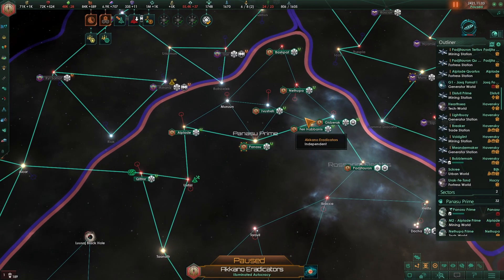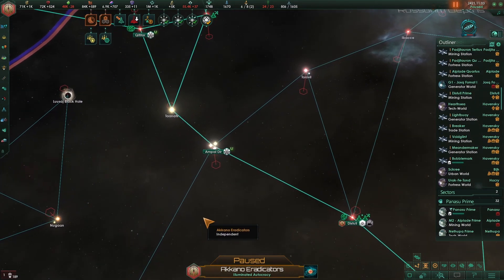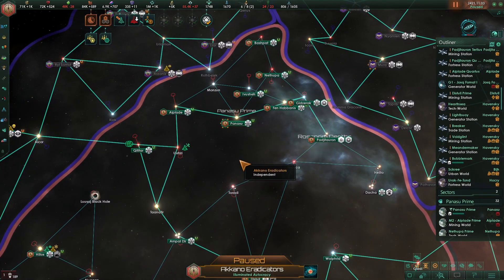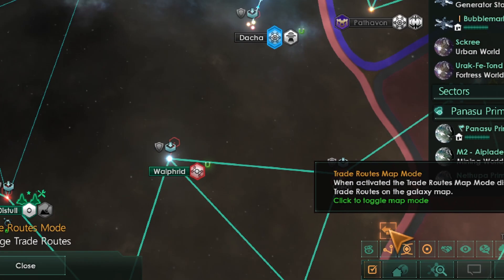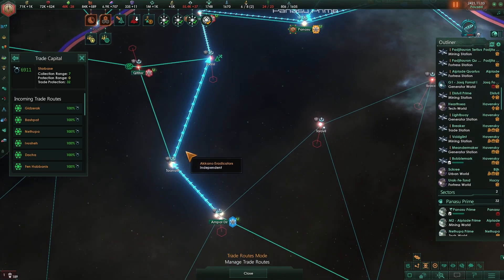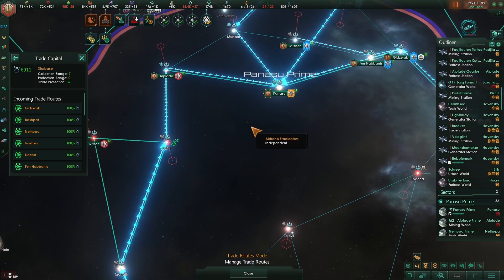If you build on your home station to increase the trade range, you will be able to collect directly all the stations from about 8 ticks from the home base. I am going to use this option here and it will paint the trade route. So, how to protect the trade — option number one: what I don't like is to use patrols. You can use a fleet or corvettes.